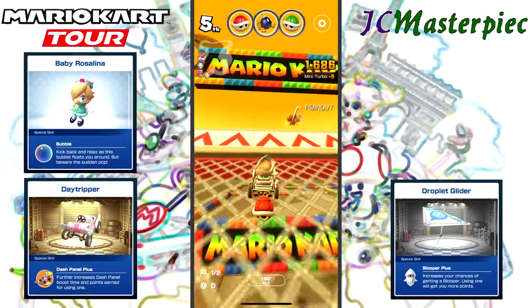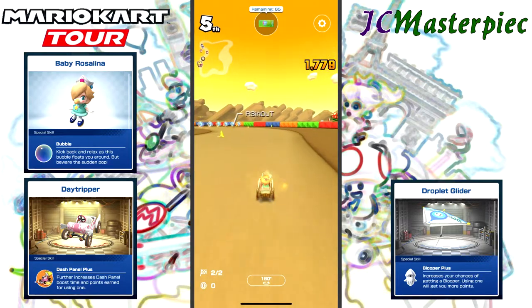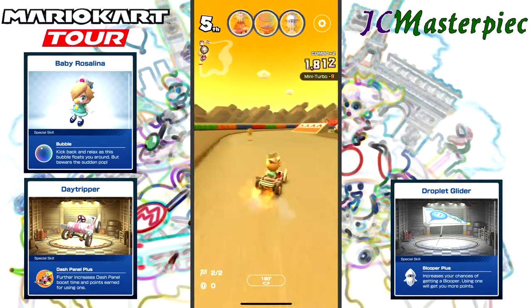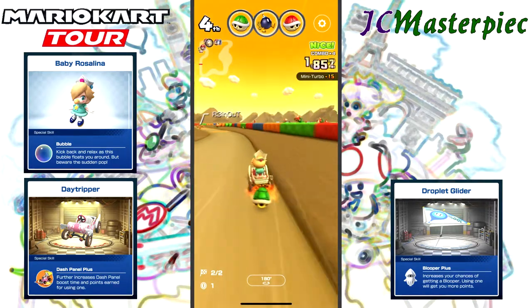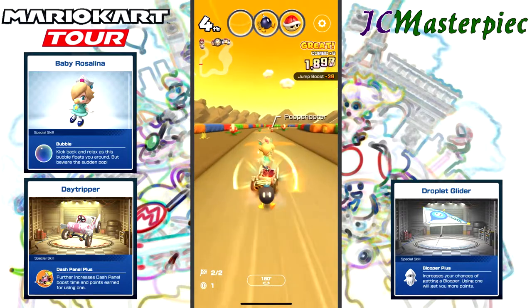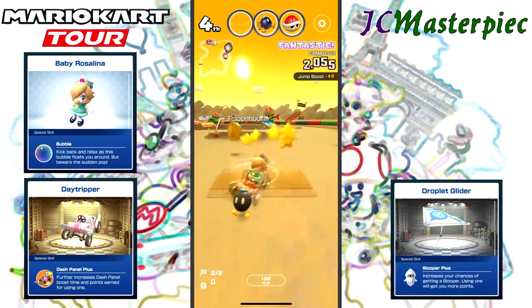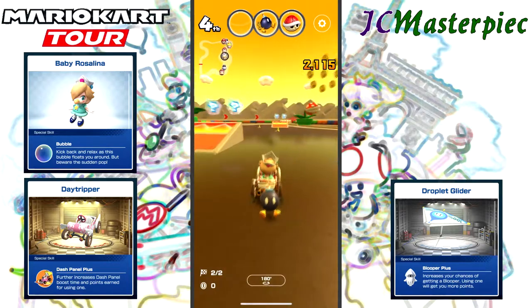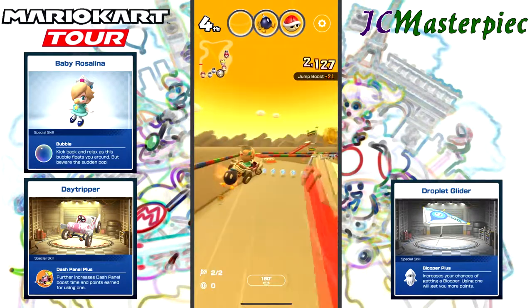Whereas going for points means that you want to take outside edges more often, in order to get things like coins and such. Not used to this kart — the light characters and karts on these tall areas. This is rough.